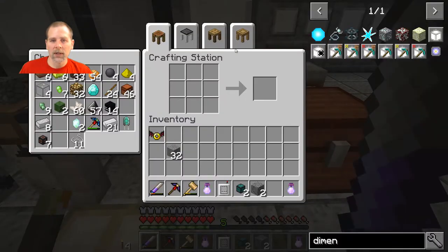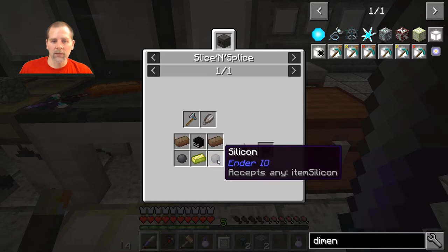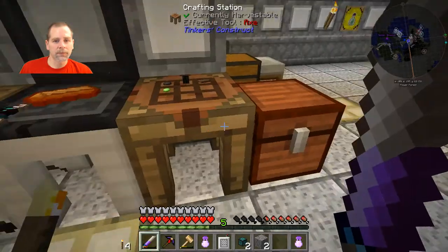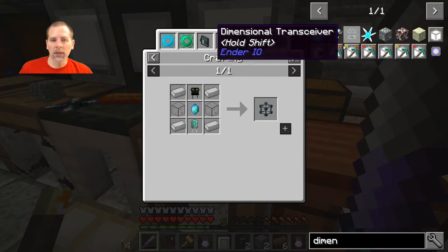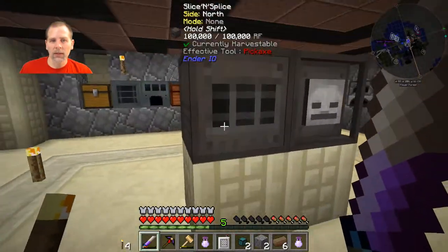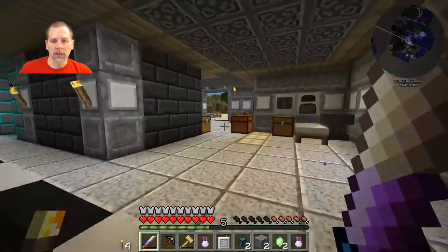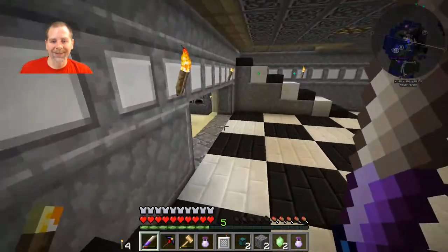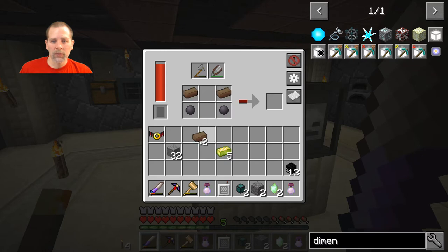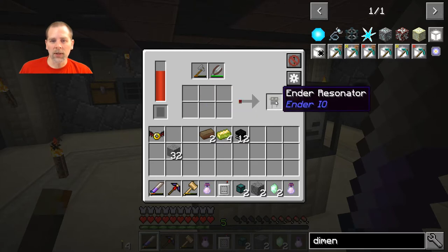We should be able to craft one of these with most of the parts. We need the ender crystal and the ender resonator — so we need solarium, endermen head, vibrant alloy, and the vibrant crystal. That's going to go into the slice and splice. We'll go over here to the slice and splice and put this in. We also need the vibrant alloy, so we'll get that running and then we can do the same thing again. And this is what we needed those endermen heads for — that's what the whole endermen farm was about: being able to make these ender resonators.